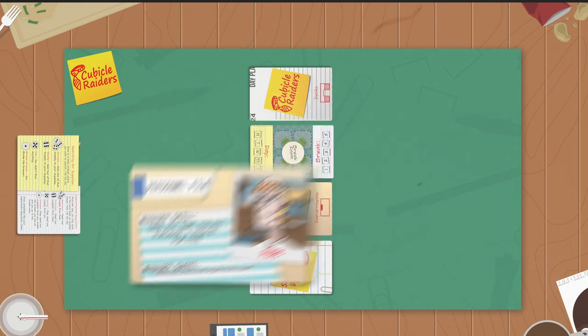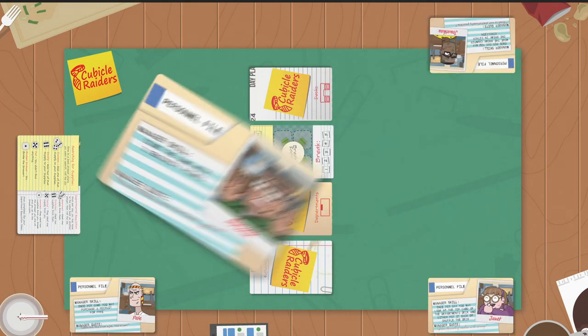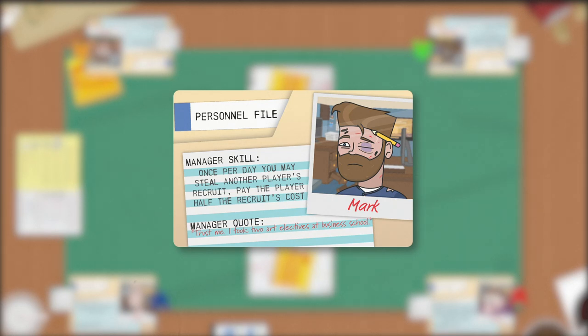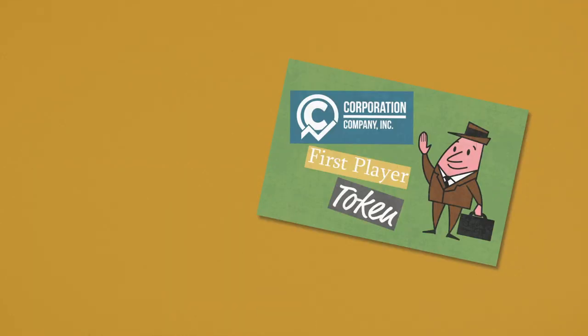Each player draws a random manager card, takes a department requisition token, and a player pawn. Before we can go any further, let's take a look at your personnel file. Your manager has a special skill only you can use, so keep this in mind while you're playing. Now it's time to select turn order — the oldest player will be the first player to start.